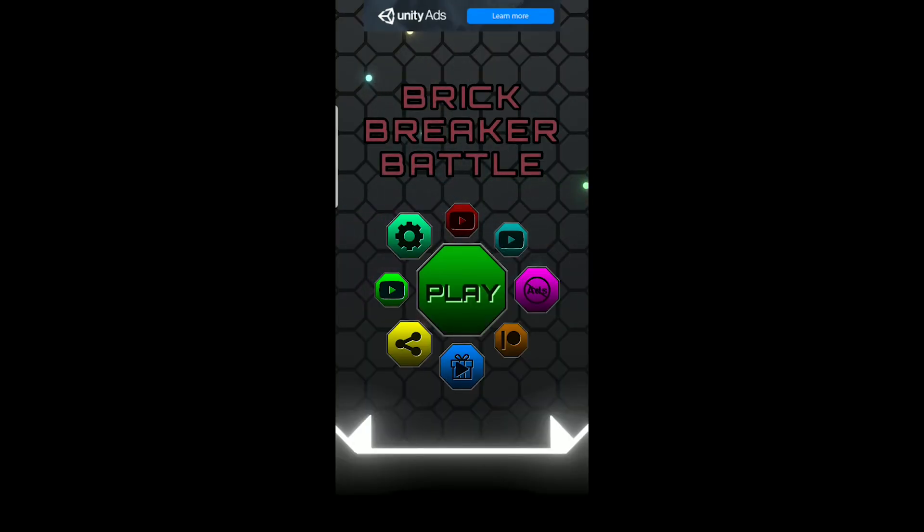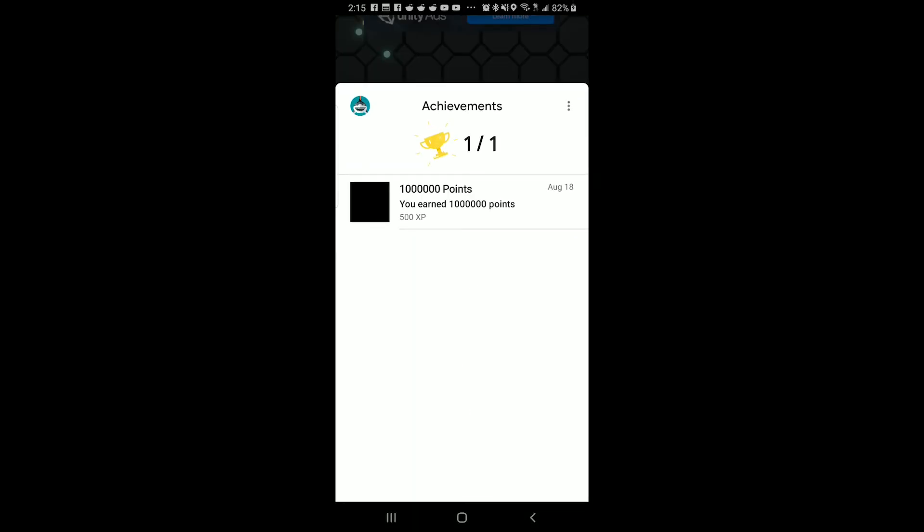Now let's go back to the main menu. I'll select my achievements button and you can see that we have one of one and we've completed our one million point achievement. That's everything we're going to show you in this lesson on how to do achievements using the cross-platform native plugin in Unity. If you enjoyed this lesson make sure you give it a thumbs up, leave any questions in the comments below, and subscribe to our channel to stay up to date with all our latest videos. Thanks for watching and we'll see you next time.